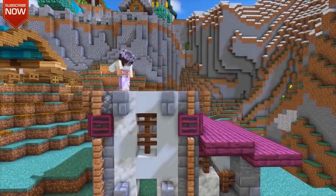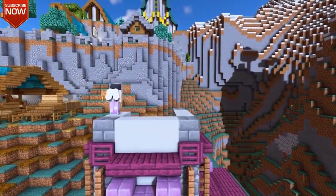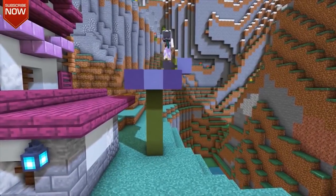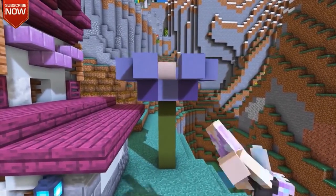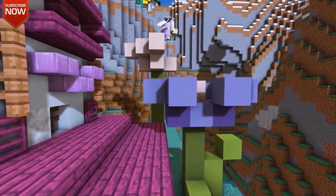This next build is not actually in her kingdom, but because she's in an alliance with Dang That's a Long Name, she actually decided to build an embassy over at his area. He did request however that she make it not too crazy, because he didn't want it overshadowing the builds that he had going on.